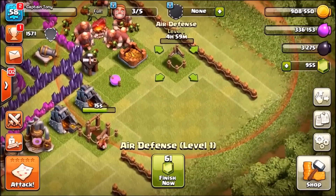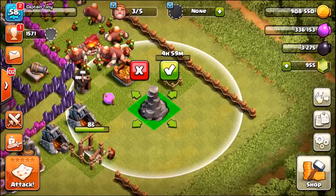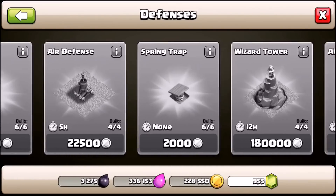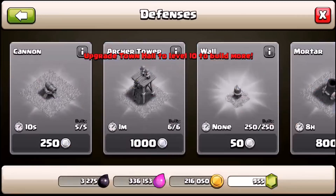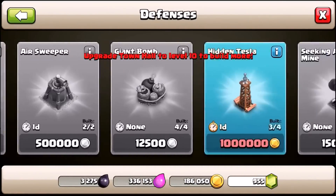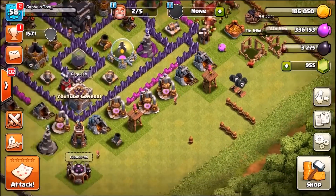Air defense is only going to take five hours, not too long. In defenses we can also get ourselves a new wizard tower. If we scroll along even further, we've got quite a lot of options - we've got an air sweeper. Back into defenses, I saw a giant big bomb - there we go, putting that straight down. We've run out of gold. Seeking air mine - we got two of them, that's awesome. We've still got 186,000 gold, and if we scroll to the end we've got our first Expo. I believe you get two Expos at Town Hall 9 - let me know down below.